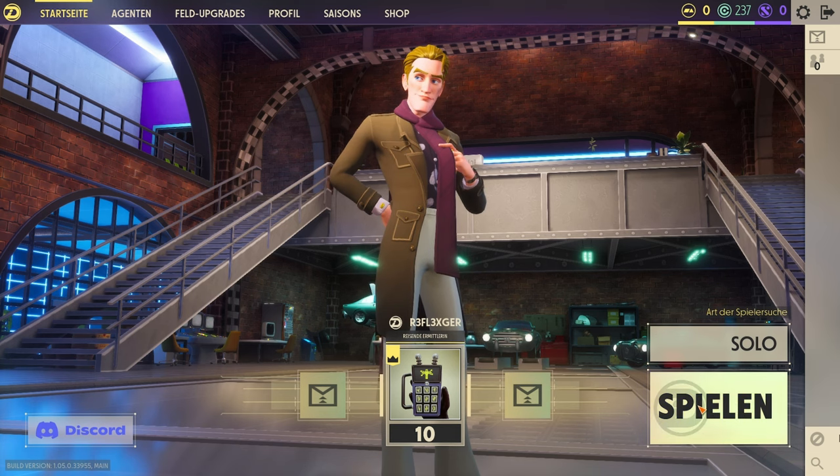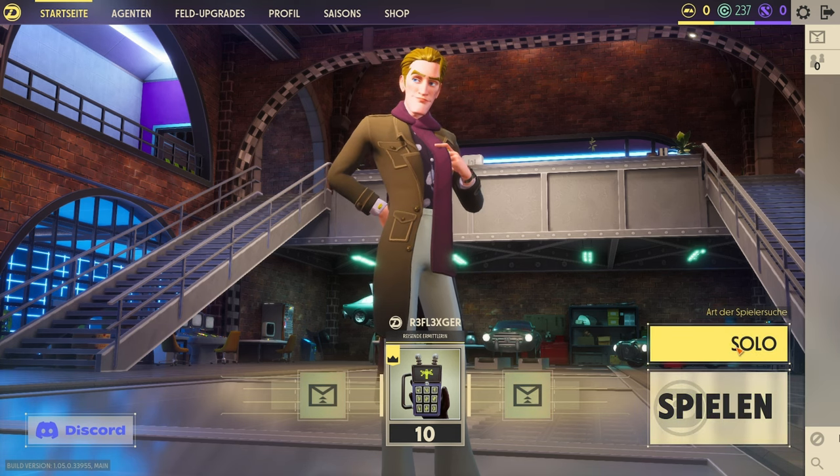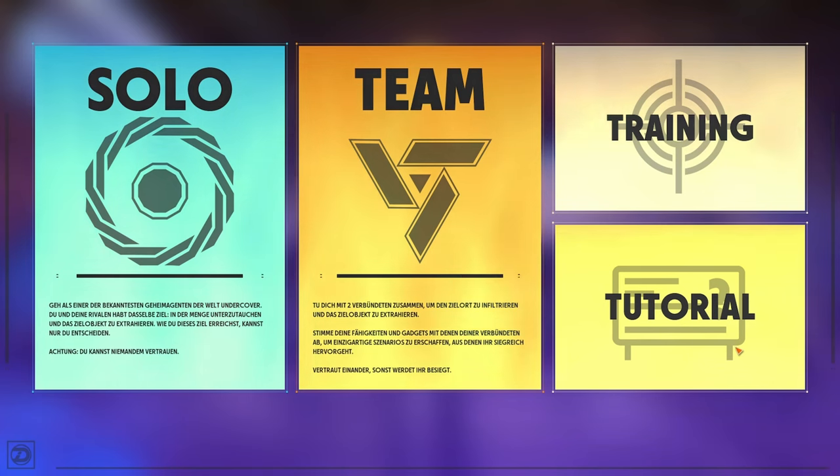Hier unten geht ihr aufs Spiel, wenn ihr spielen wollt. Ihr könnt auswählen, was ihr suchen möchtet: Solo – alleine gegen zwölf andere, denn es sind immer zwölf Spieler in der Lobby. Dann Team – da werdet ihr mit bis zu zwei Verbündeten im Team zusammengesteckt. Und es gibt Training und Tutorial.